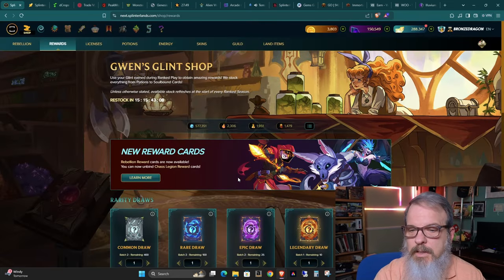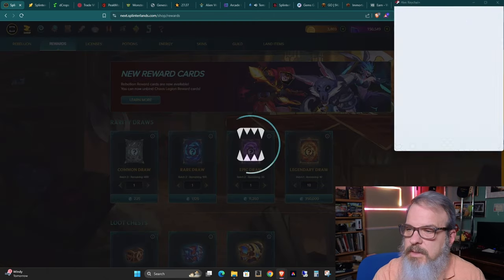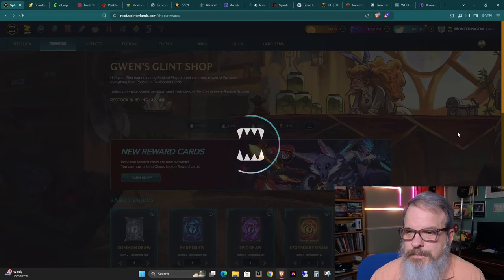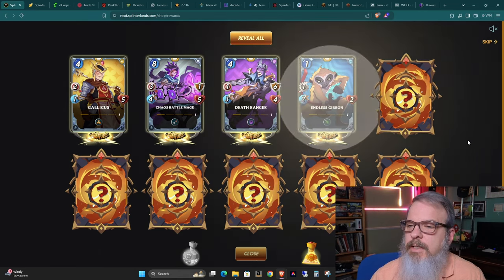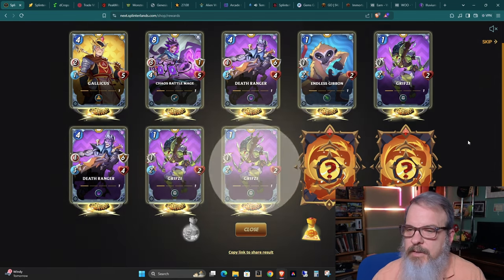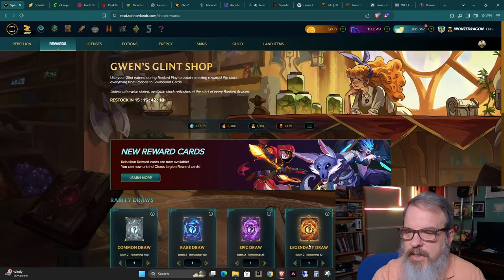Let's do the final draw and go in with 10 legendaries — that's 350,000 glint, the biggest portion. Come on, let me see a gold foil. We got: Galicus, Chaos Battle Mage, Death Ranger, Endless Given, Griffsy, Death Ranger again, another Griffsy, another Griffsy, another Endless Given, and Ember Guard. I really like the look of Griffsy and we'll have to see how that scales up. Galicus looks really nice with Taunt. We'll take a look at these as time goes along.